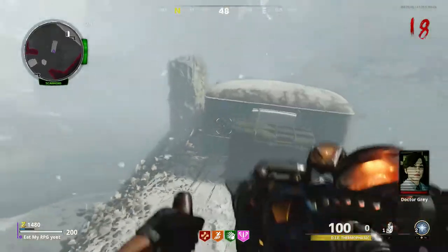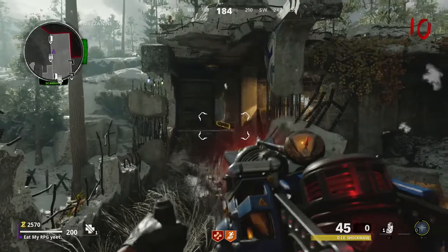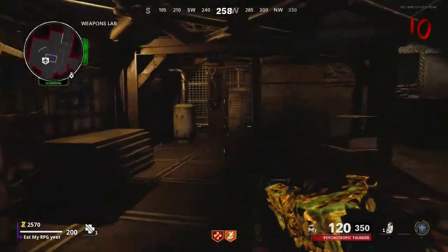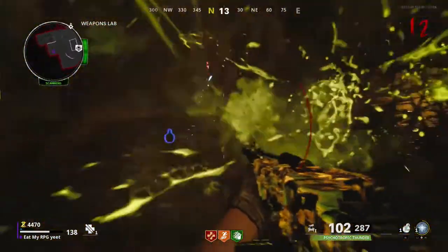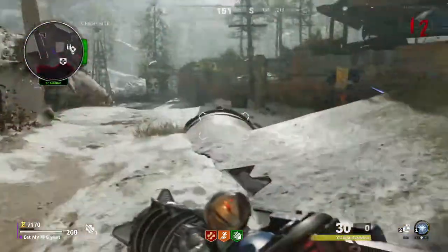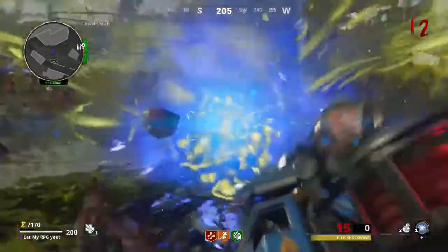For the gas upgrade, switch back to your normal wonder weapon. Go suck the canister in Natch — press LT down and get the canister. Come next to Deadshot and put the canister in the wall. Bring a Plaguehound gassy dog, kill it in front of the gas and it'll get sucked in, then you can pick up the gas canister. Bring it to the box in the crash site, put the canister on the box, shoot it with your wonder weapon, and pick up the gas upgraded wonder weapon.